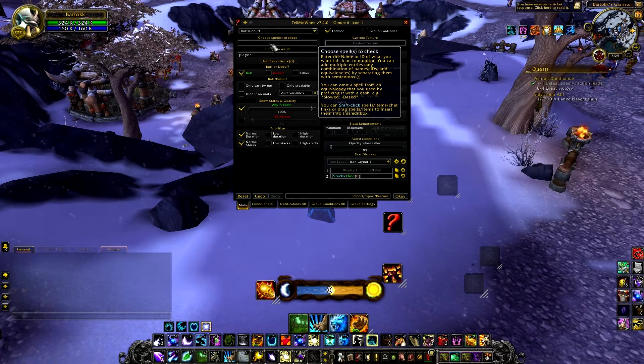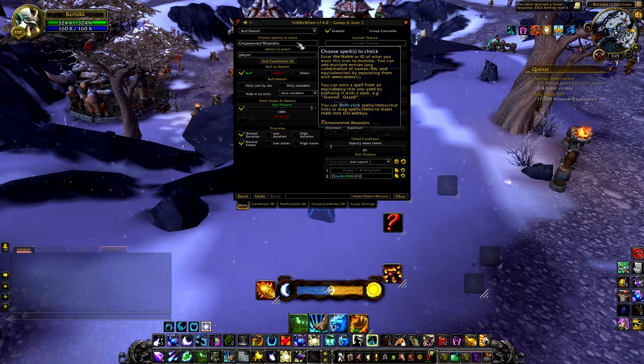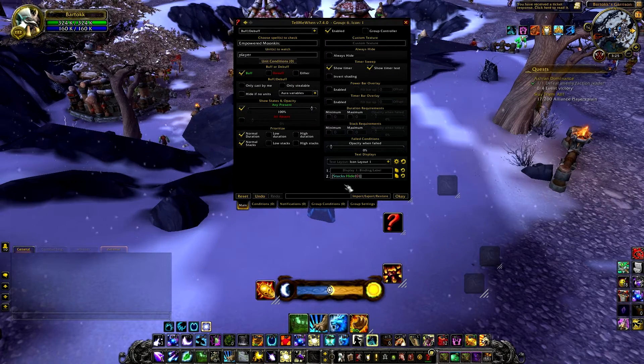Then you're going to choose spells to check. All you're going to do is type in "Empowered Moonkin" and there it is — it pops up. You just click that, boom.